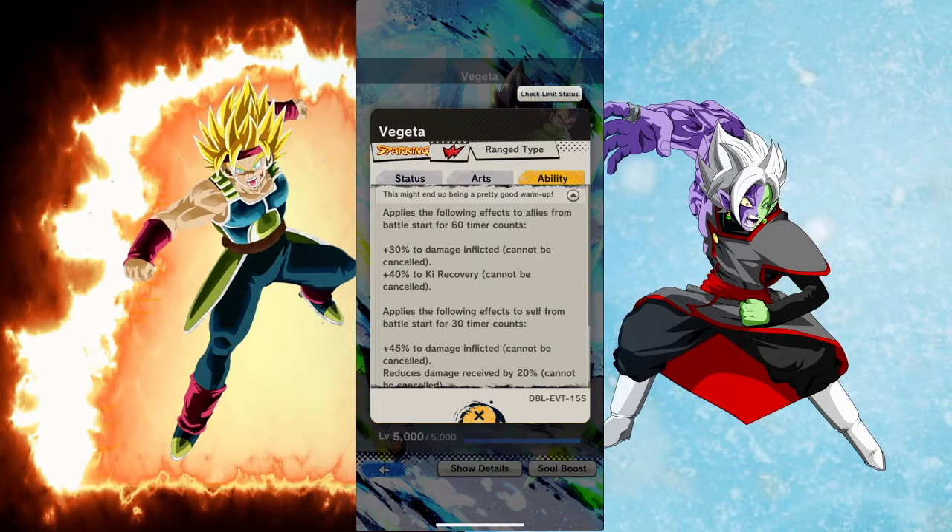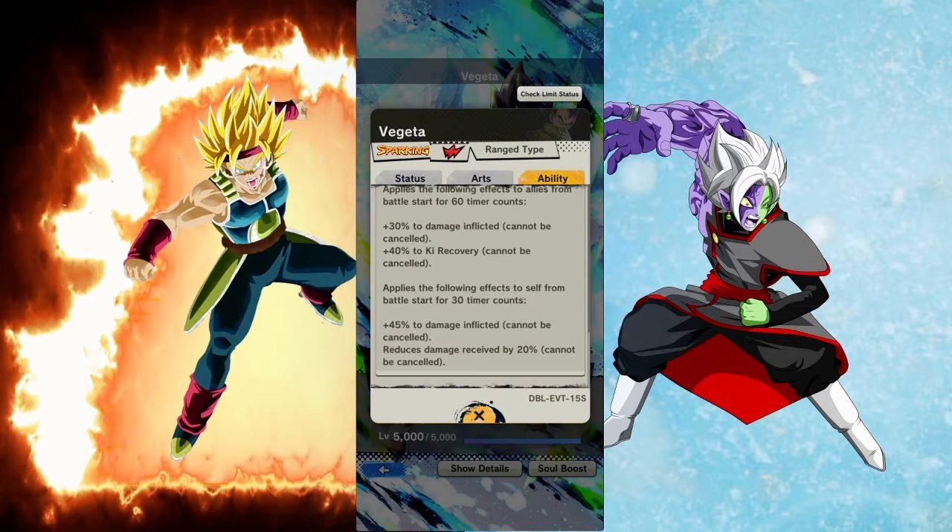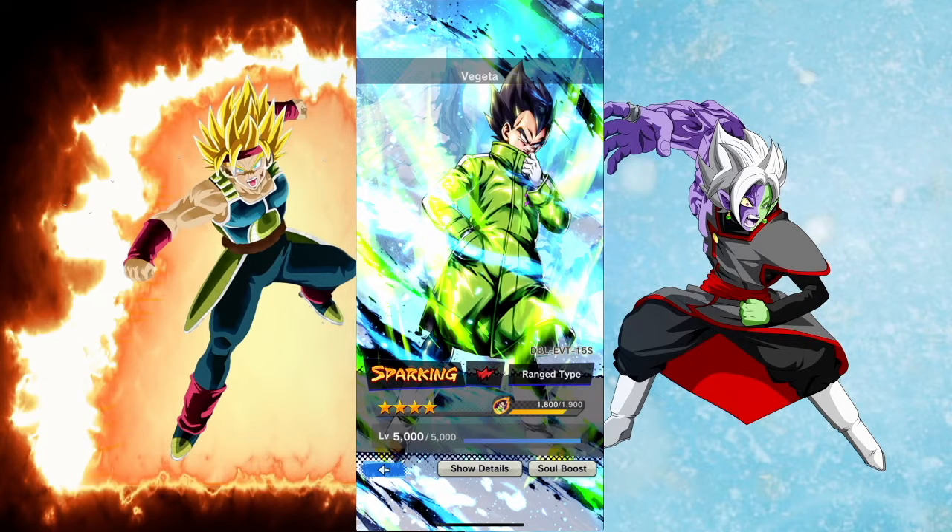Applies the following effects to allies from battle start for 60 timer counts: 30% to damage inflicted, can't be canceled; 40% to Ki recovery, can't be canceled. Applies the following effects to self from battle start for 30 timer counts: 45% to damage inflicted, can't be canceled; reduces damage received by 20%, can't be canceled.